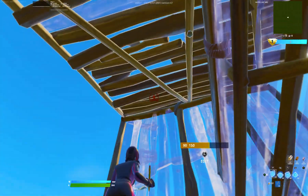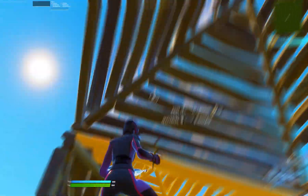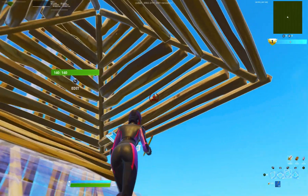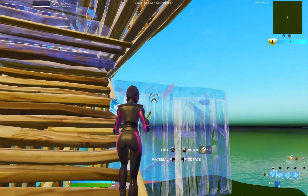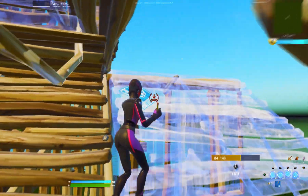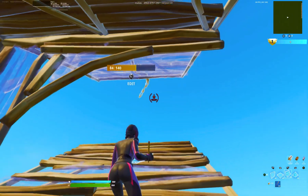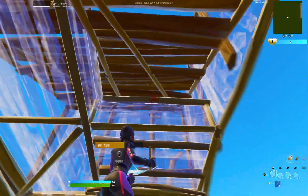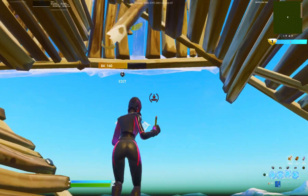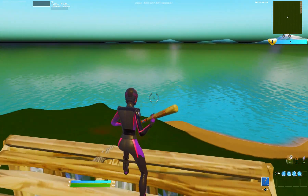Edit the floor, place the wall, and place two cones. From here we're going to wrap around with walls and land on the stair just like this, then place a floor and wall up here. This part's kind of hard — you have to place a wall, stair, stair, wall, stair, edit the wall, place the stair, floor, two walls, edit this tile, place two walls up here, and then place a stair, floor, stair, and edit. That's the second retake.